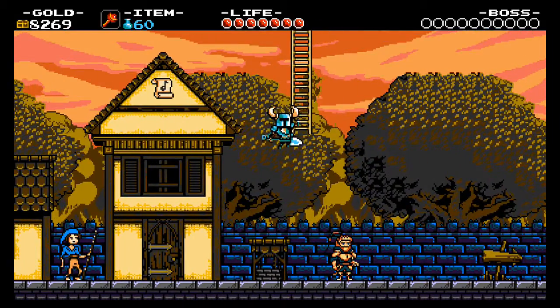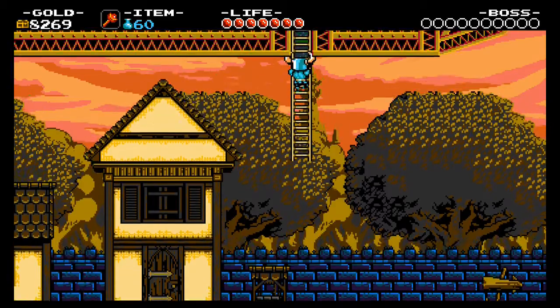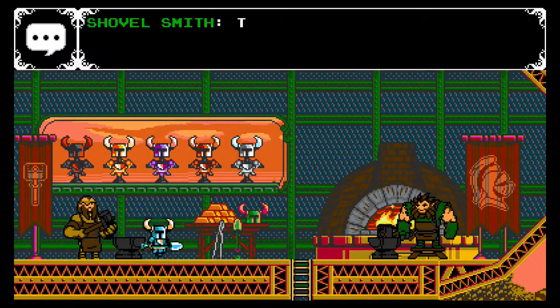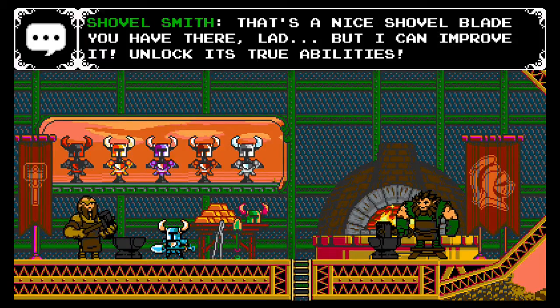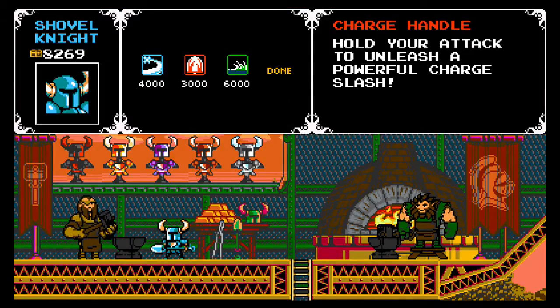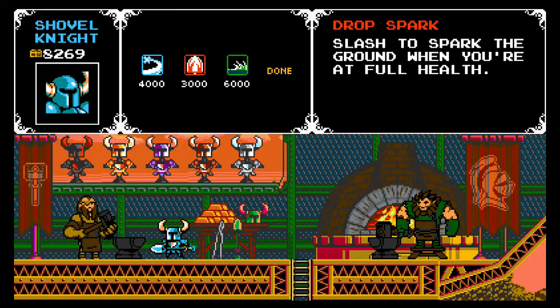Let me get up here. Shovel Smith says: 'That's a nice shovel blade you have there, lad, but I can improve it — unlock its true ability.' Oh nice, I can upgrade my shovel! Hold your top to unleash a powerful charge slash, dig up a whole pile in one mighty motion, or slash to spark the ground when you're at full health.